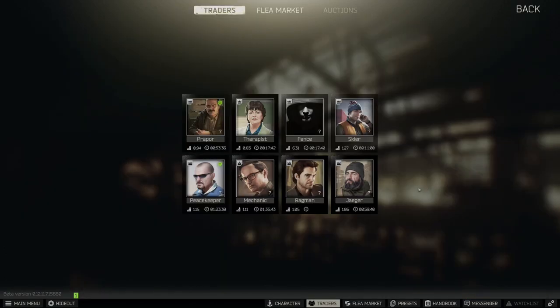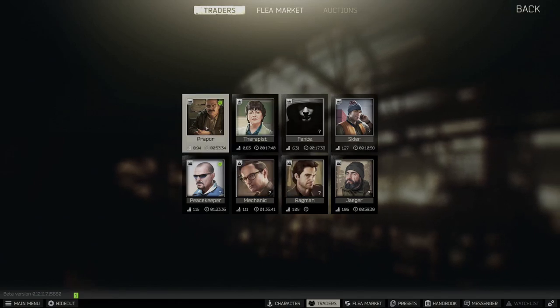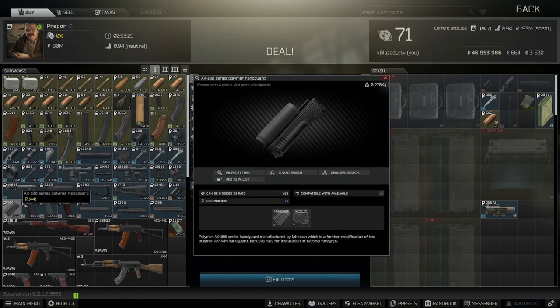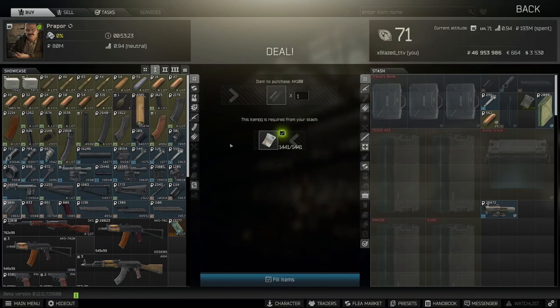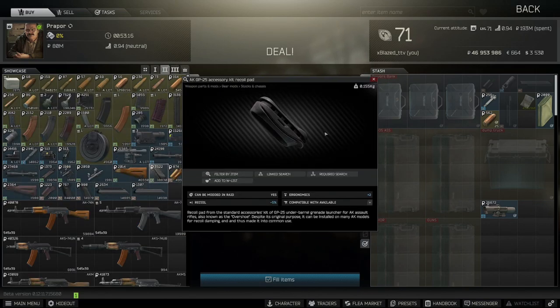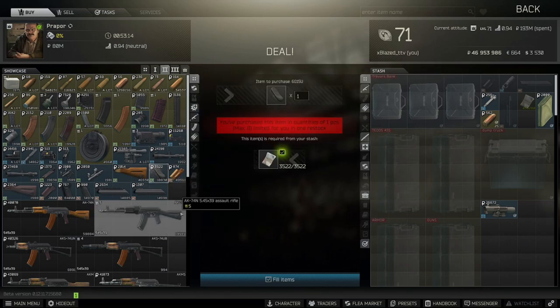Next, go to Prapor — click him, go to level 1, and pick up this AK-100 handguard. You can put a tactical device and a grip on it, then purchase it — it's the cheapest it will be. Then go to Prapor level 2 and purchase this recoil pad; this will also be the cheapest it will be.